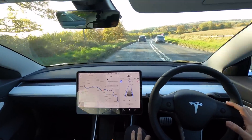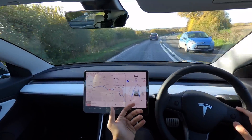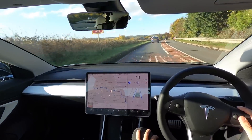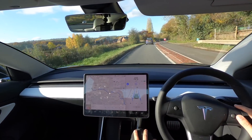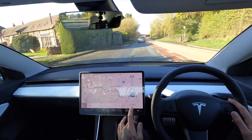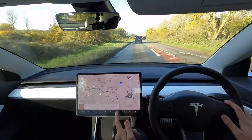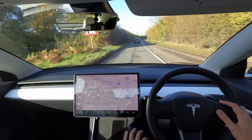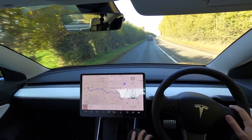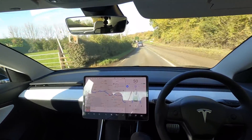This is a road I actually drive a lot up to where we live and it's really really windy. It is a 60 down here but 50 is more the general speed people go. As you can see there we're braking quite hard and the people in front are only going around 45 miles an hour, so this could actually be pretty good. We might not need to come off autopilot all the way back home, which would be really quite impressive.